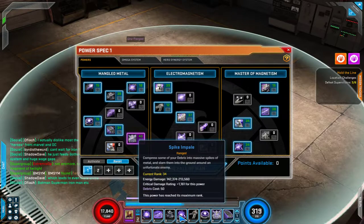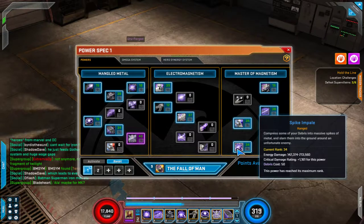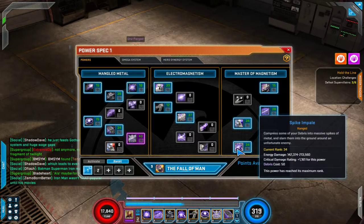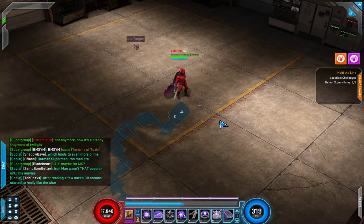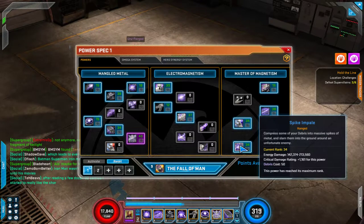Next I have Spike Impale. This is my main single-target slash boss killer. You don't get it until very late — I think it unlocks at level 47. Look at that base damage: 142,000 to 213,000 plus critical damage rating. The Debris cost is high, but I'll actually be generating quite a bit of Debris, so it's not a huge deal.